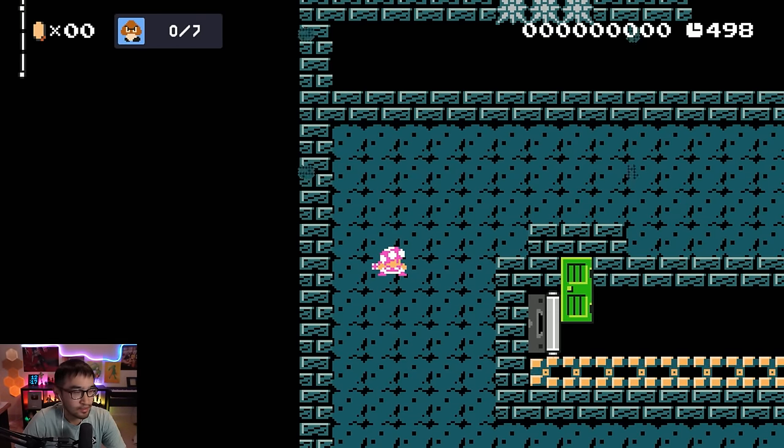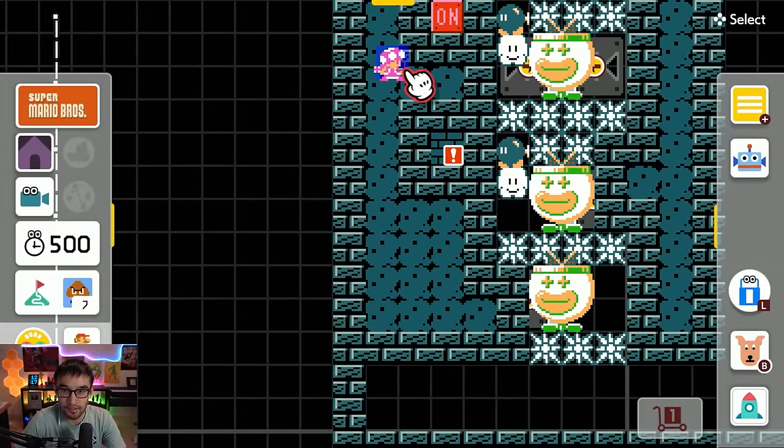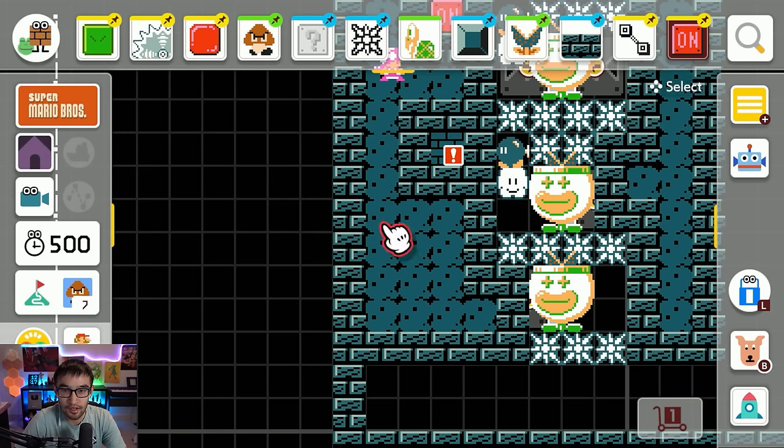By forcing this block to blow up every single time at exactly the same time as the on-off — that's why they're positioned on the same X position — it is impossible for the player to deduce the on-off getting swapped by a controller vibration. Because since it'll always vibrate, you no longer get that cue. But that still leaves the sound of the on-off getting hit, which is very audible.